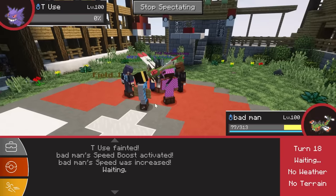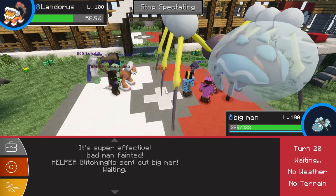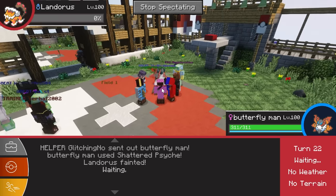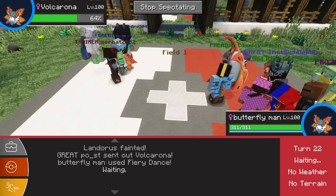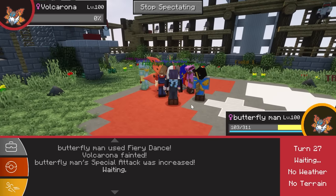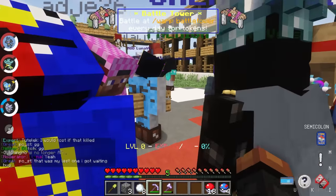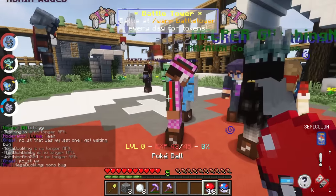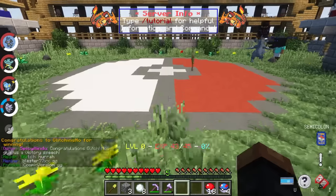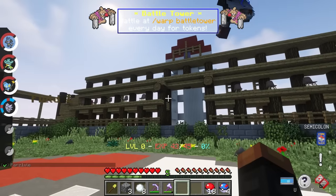The final round was between Post and Glitching, with $100 on the line. The match was intense with constant Pokemon swaps — both players clearly knew what they were doing. The bad man took down Gengar and Reguleki using Bug Buzz, and the butterfly man was too powerful for Post's last Pokemon. Unfortunately there was a battle bug, but Glitch won by default since he had about three or four Pokemon left. Congrats to Glitch — I really didn't think an all-bug team would be that strong, but I was completely wrong.